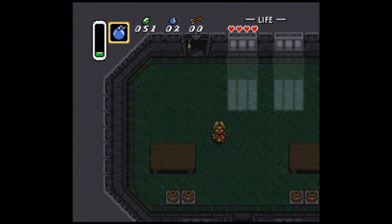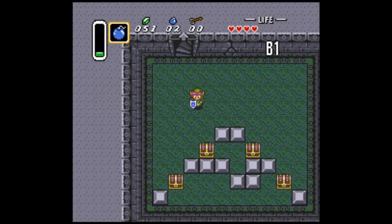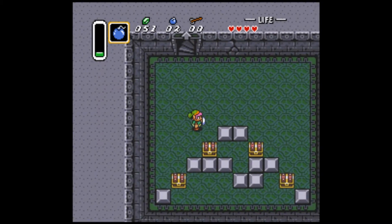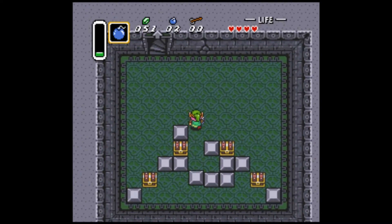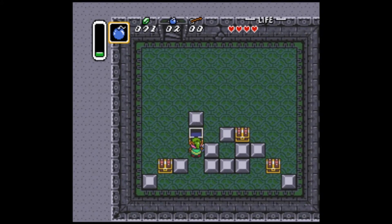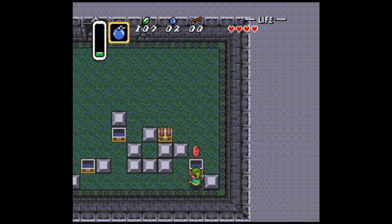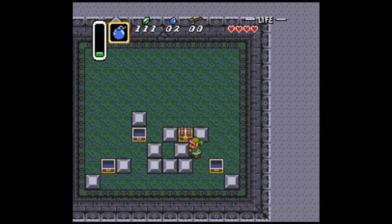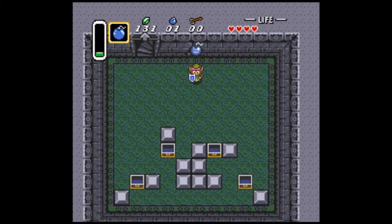Anyway, you go down here and you'll be hit with a block puzzle. This block puzzle can be pretty tricky if you want to get all four chests, but I'll show you how if I can remember. You have to do this — you can push each block once, like most block puzzles. It's not that complicated to figure out, but it can take a while.